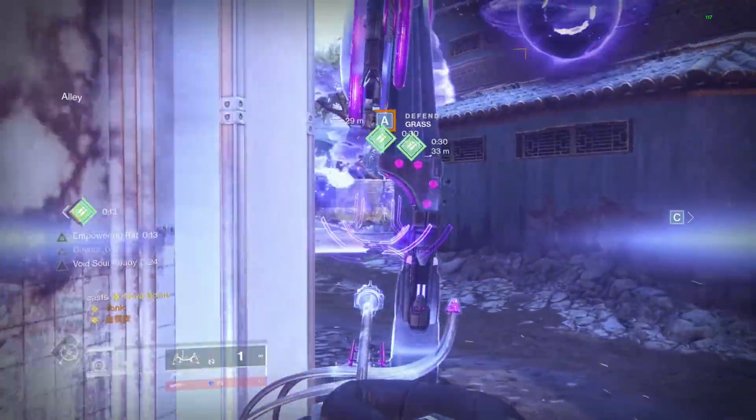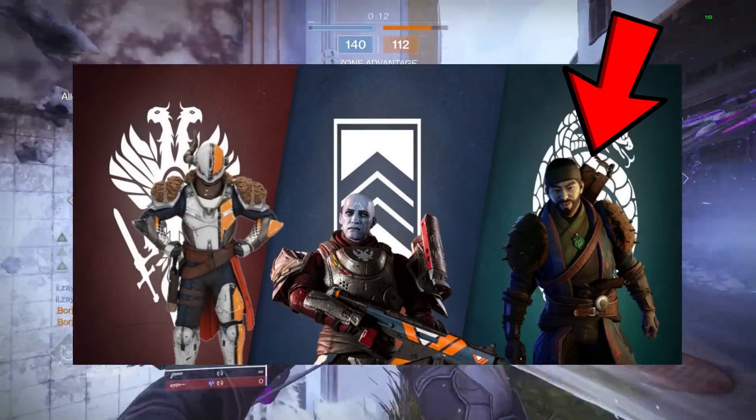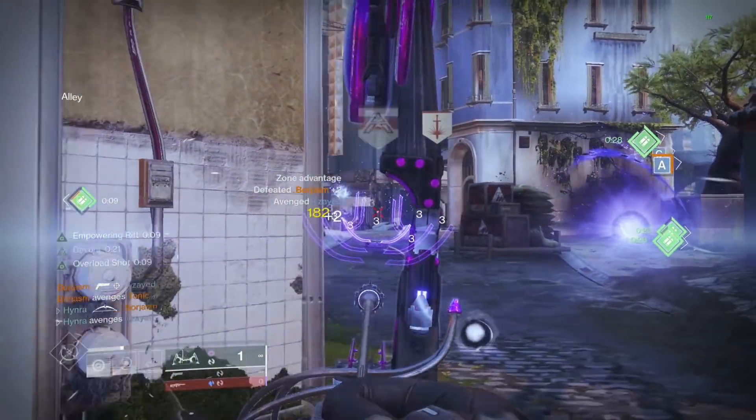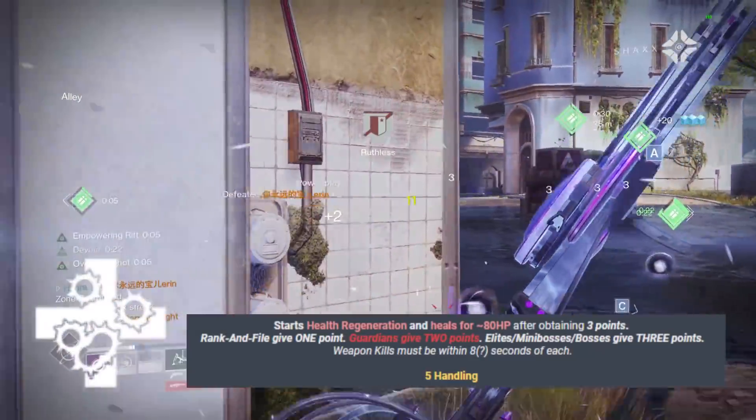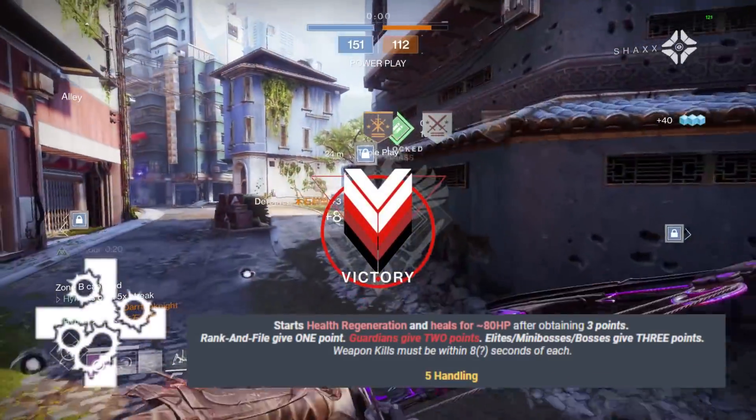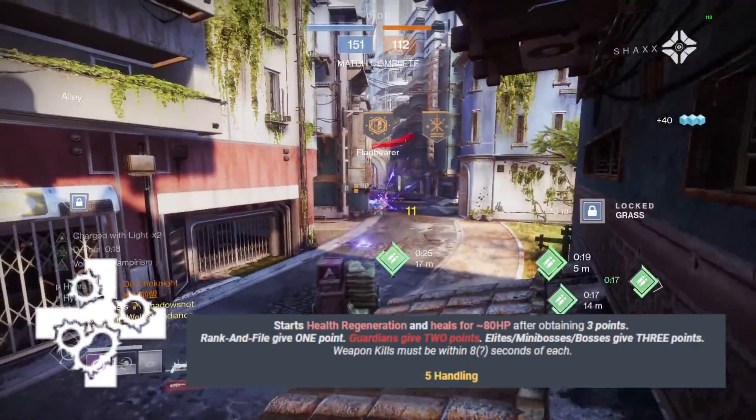The Catalyst for Lemmonarch can drop through various playlist activities like Strikes, Gambit, and Crucible. It provides the weapon with the perk Unrelenting, which heals for 80 health and starts health regeneration after defeating three minor tier enemies or one major tier enemy or higher in PvE, or two kills inside of PvP.